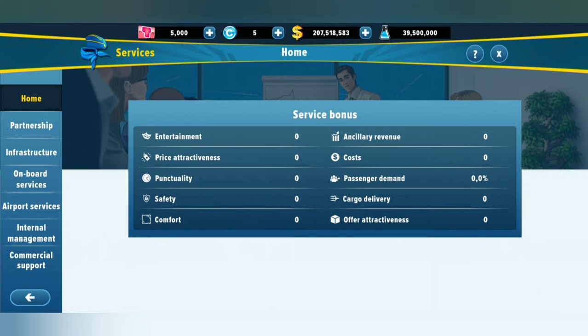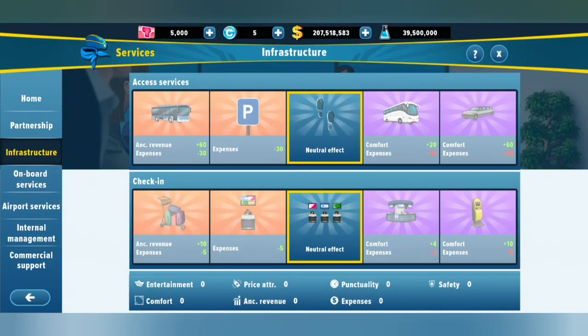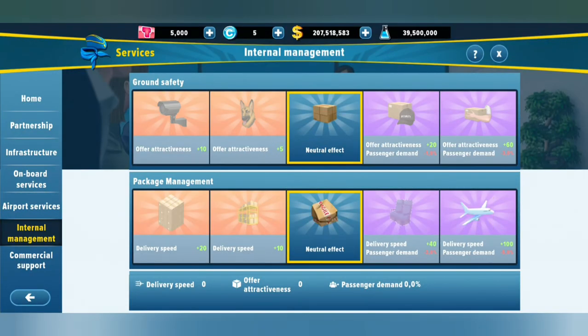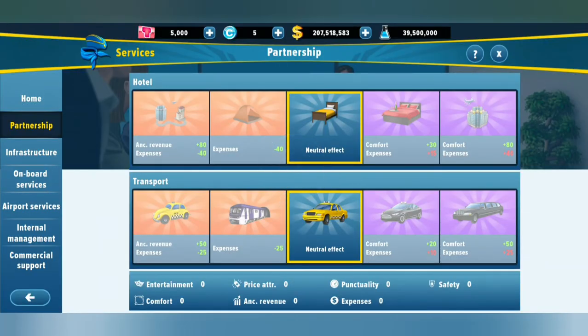Our services tab covers entertainment, price attractiveness, punctuality, safety, and these sorts of things — that's what we'll work on with our staff. We've also got partnerships, infrastructure, on-board services, and airport services — all things we can do with the airline to attract more passengers and improve our ratings.